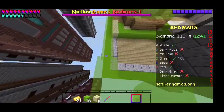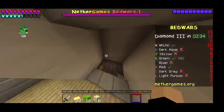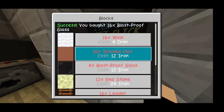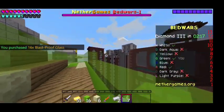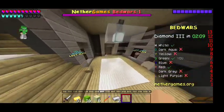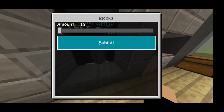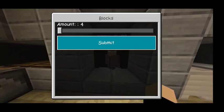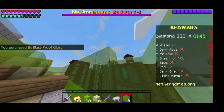You always want to have it three blocks high. So once you have it three blocks high you're basically good. Now what we're going to do is just finish off the wall. Glass may be expensive but it's really worth it, trust me.